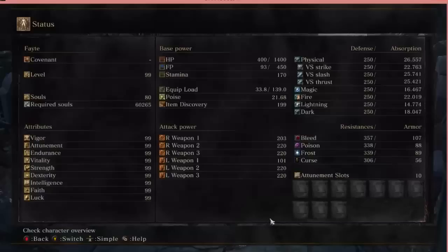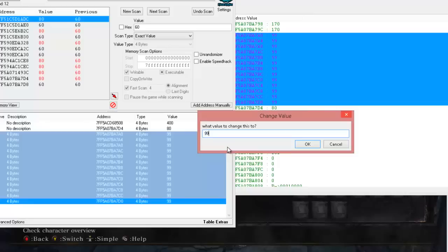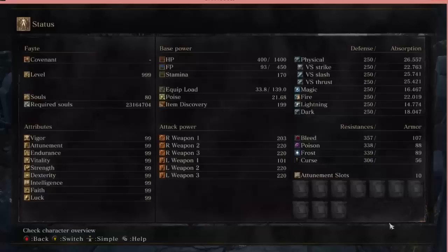Now go back and take a look at your stats because they're all about to change. Highlight all those addresses, click on that bottom number and double-click it - it'll say what value to change this to. Put in 99, click OK. Now go back to your stats screen. Level 99, required souls bukus, all stats at 99! Weapons attack power up, defense up to 250 maxed, resistance up, Attunement slots went up to 10. Now, 99 is as high as the stats go - if you put in 9999, everything pretty much stays the same, so 99 is the max.